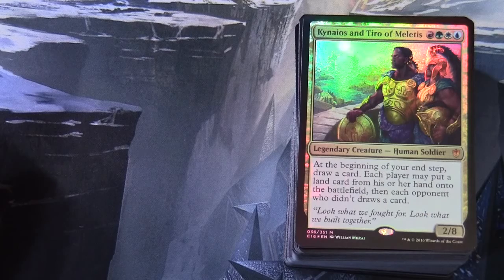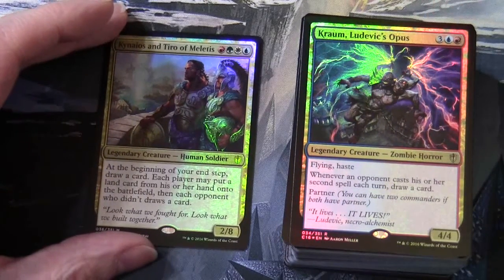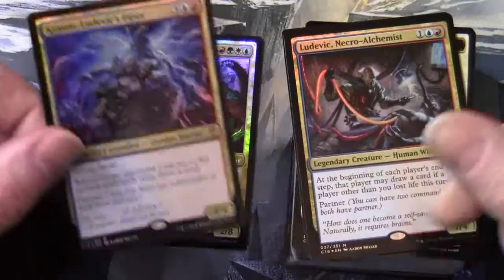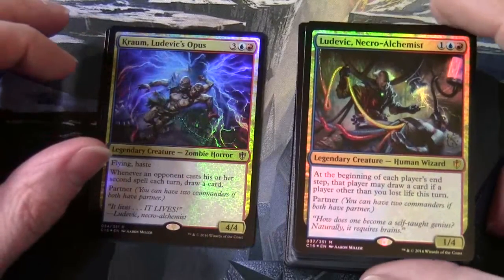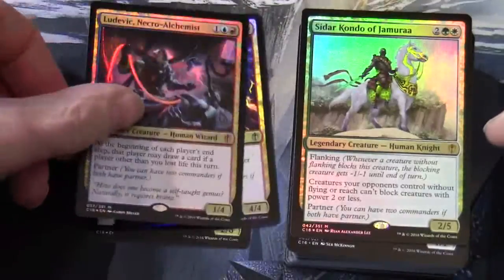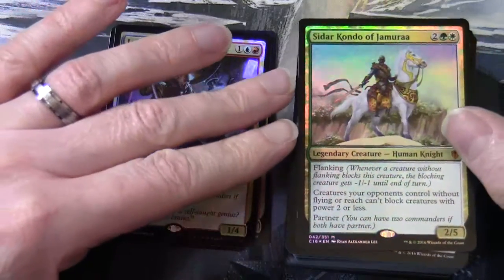Kynias and Tyro of Miletus: at the beginning of your end step, draw a card; each player may put a land card from his or her hand onto the battlefield, then each opponent who didn't draws a card. Kyrom, Ludovic's Opus: 3 blue-red, 4/4 legendary creature zombie horror with flying and haste — whenever an opponent casts his or her second spell each turn, draw a card. It also has the partner ability. Ludovic Necro Alchemist: 1 blue-red, 1/4 legendary creature human wizard — at the beginning of each player's end step, that player may draw a card if a player other than you lost life this turn. Partner.